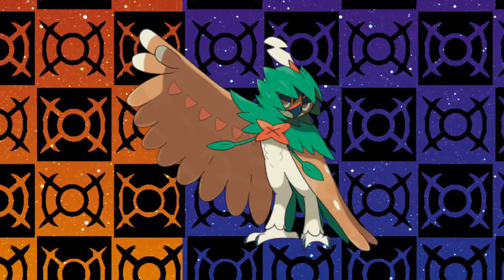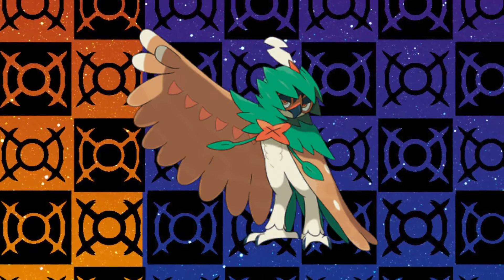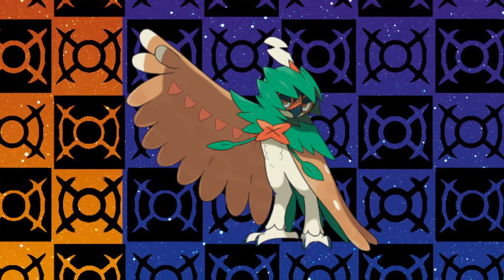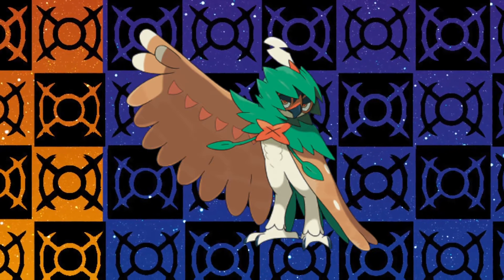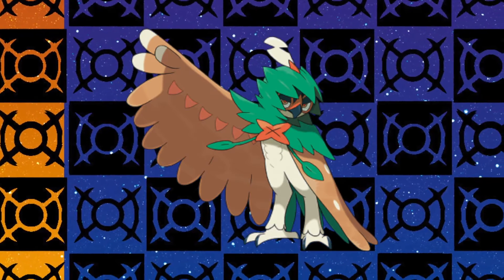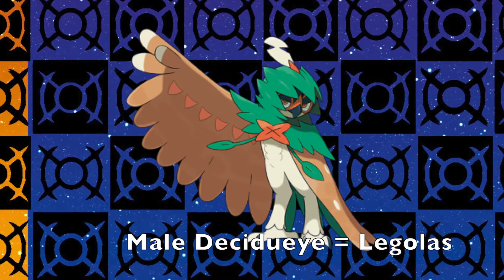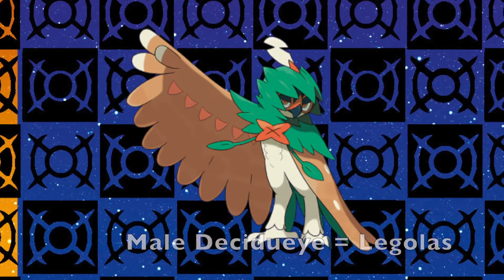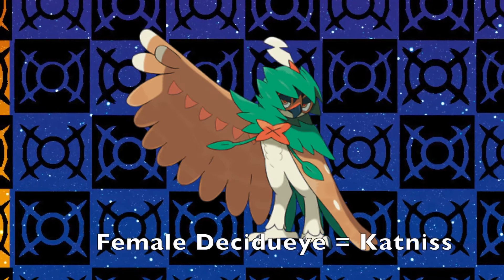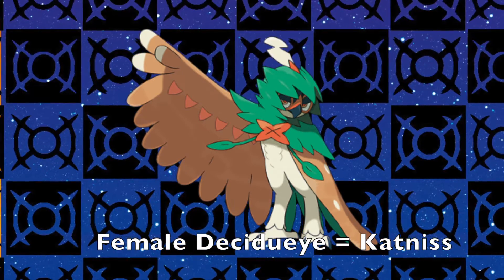Lo and behold, here we are, and we have, in my opinion, one of the coolest starter designs of all time! From its Robin Hood hood with feather accent at top, to the bow and arrow it makeshifts with wing, vine, and feather, Decidueye has an aesthetic to that of a sharpshooter. If I end up with a male Rowlet, perhaps I'll nickname him Legolas, after the archer elf from the Lord of the Rings. If female, then perhaps Katniss would be an apt nickname, referencing the girl on fire from the Hunger Games.